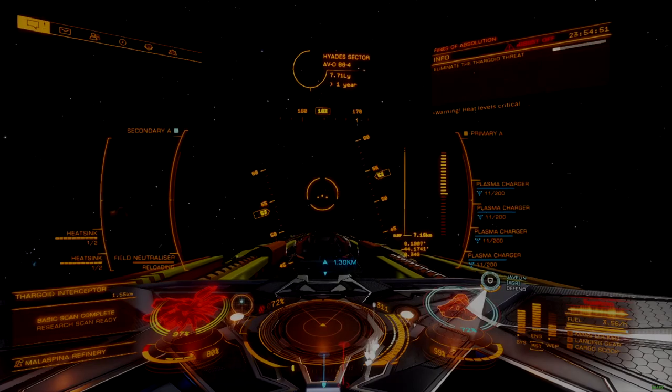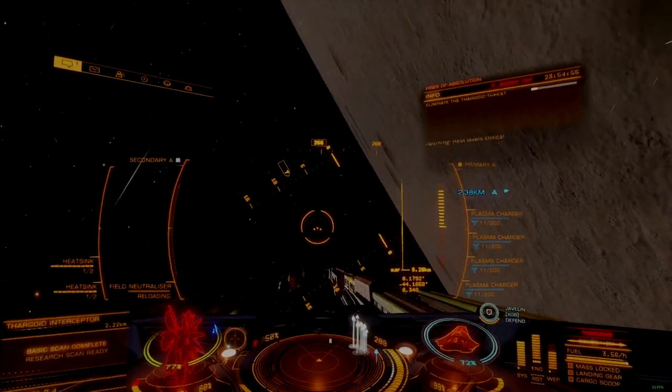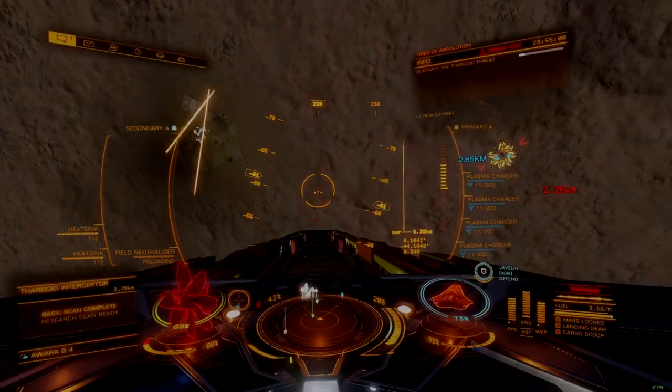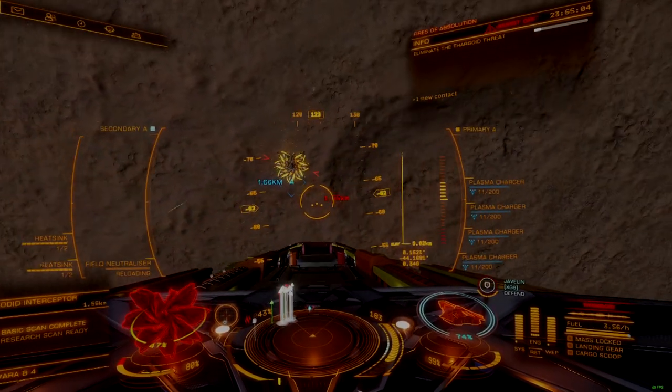With three size 7 internals, the Corvette can support a universal limpet controller and two shield cell banks, with plenty of room for shields, cargo space for limpet drones, and other utility systems. There is no role this ship can't fill.